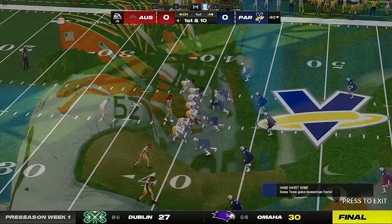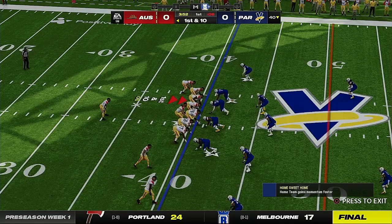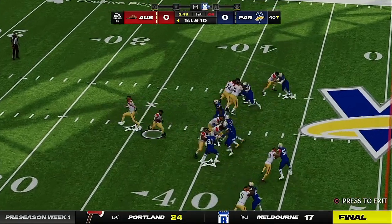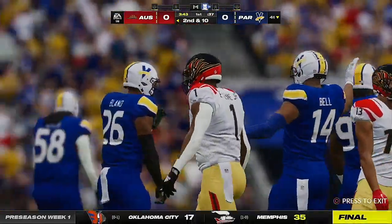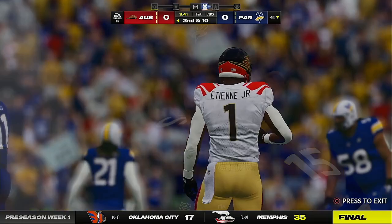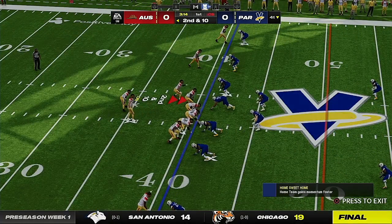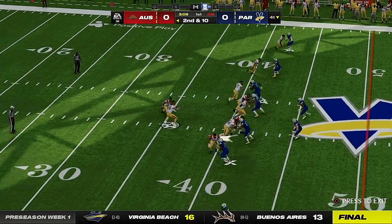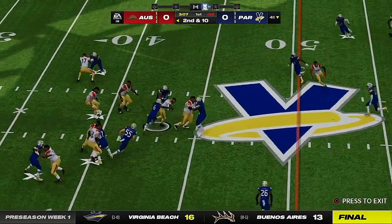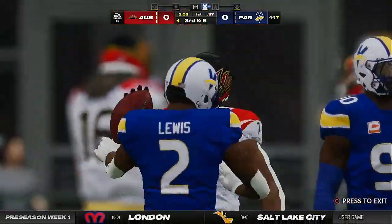They came into this game saying it was important to set the tone and show they can run the football, and I believe they've done that in the first quarter. On first down, right back to ETN — stopped immediately. Saw linebacker Damone Clark coming through with a stop. Second and ten: another tote for ETN, he'll get about three to the 44-yard line.